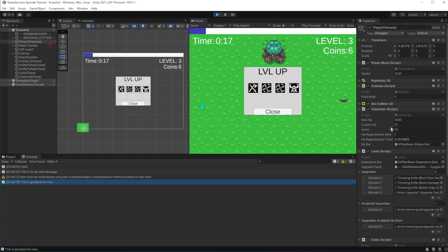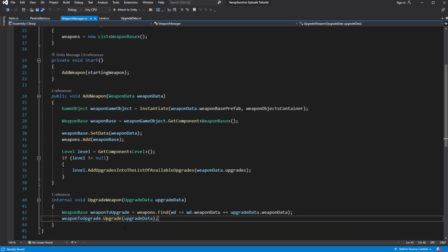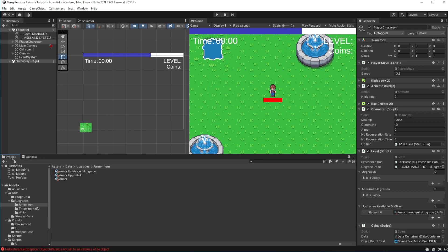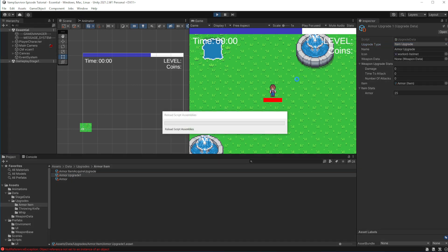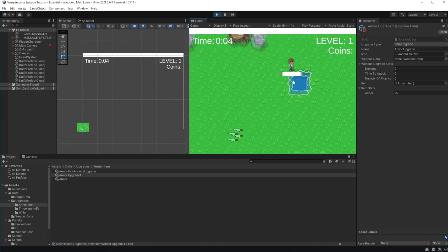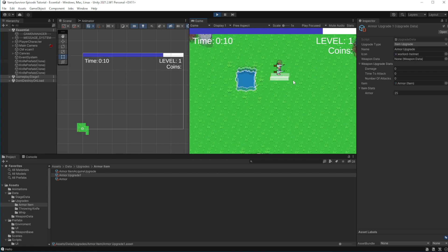I forgot to set the item upgrade as an item upgrade. Let's test this. As you can see, after getting the item we get 10 armor, and then when we upgrade it one more time it turns into 35 armor according to our upgrade and item stats.